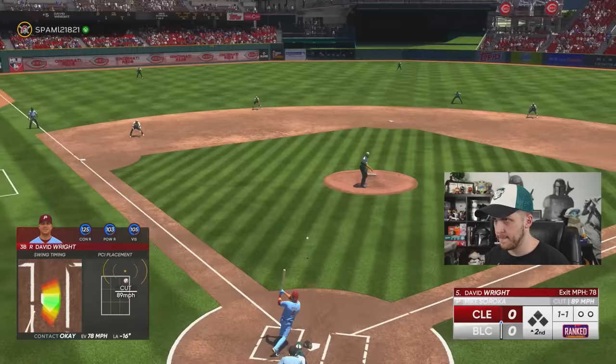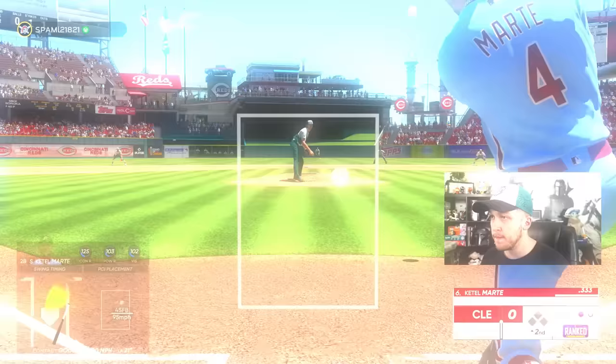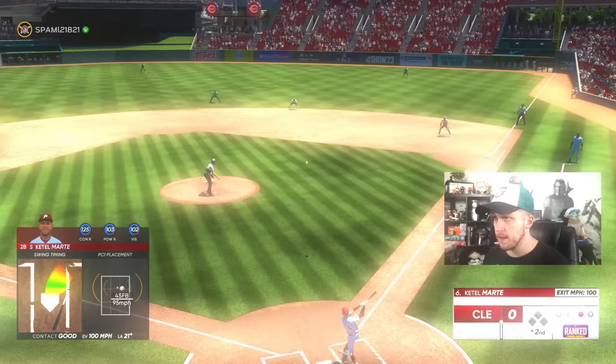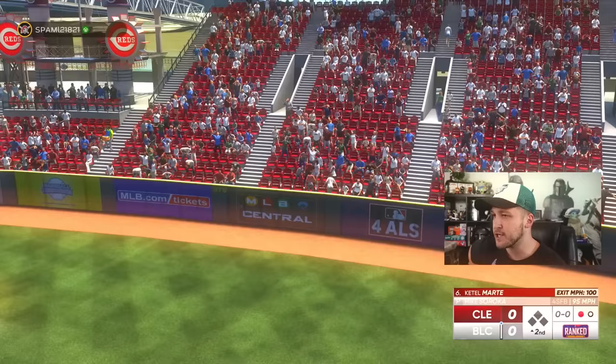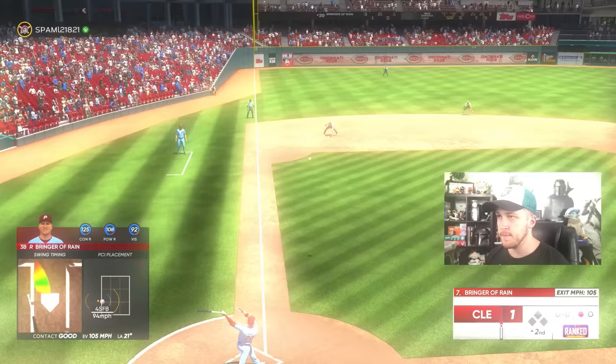Mike Soroka, what is this? 97 overall Mike Soroka is making a great first impression — I'm gonna have to use this card sometime soon. Katel Marty to outer space — one to nothing. I feel like it should be more than one to nothing. That perfect-perfect line drive is still in my head.